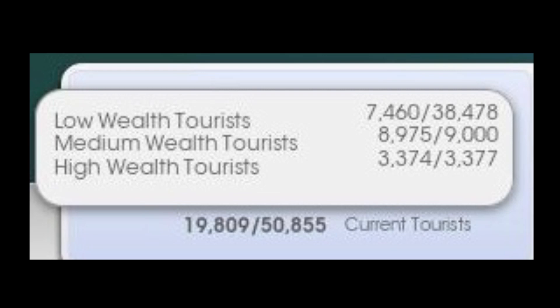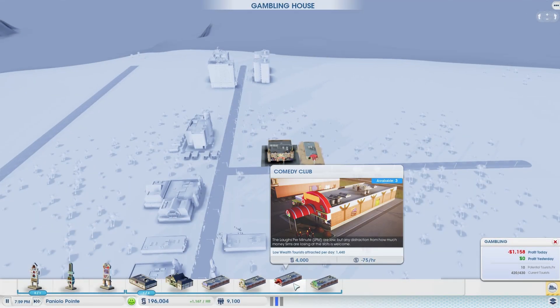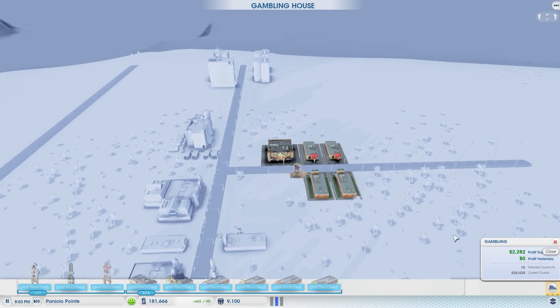In this picture, the actual tourists in my city is way lower than max capacity. So what I need to do is build things that will attract more tourists. This would include things like the add-ons in a gambling hall or an expo center.